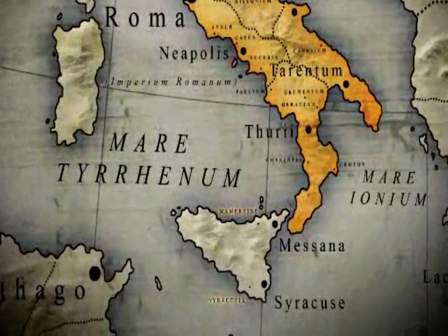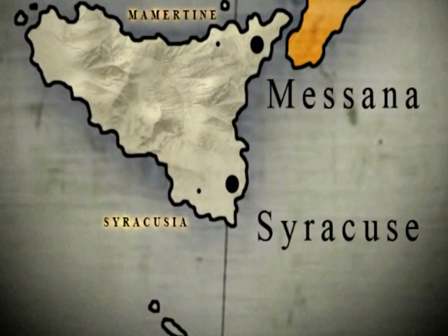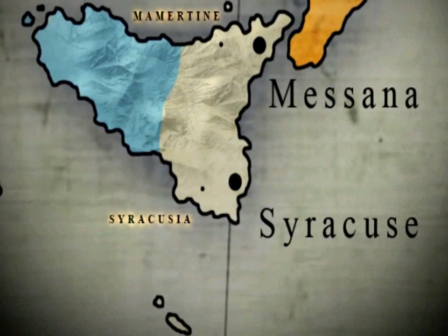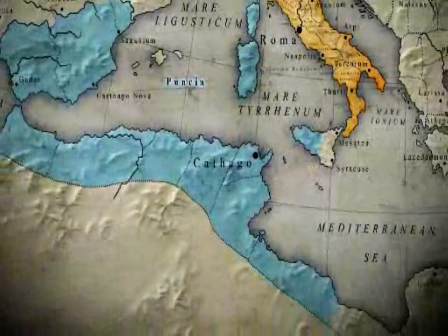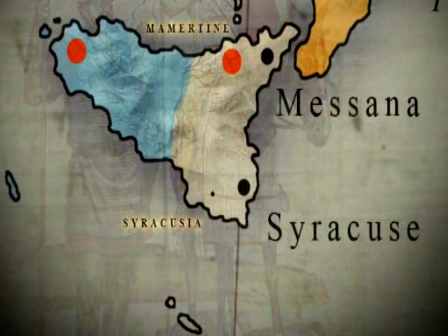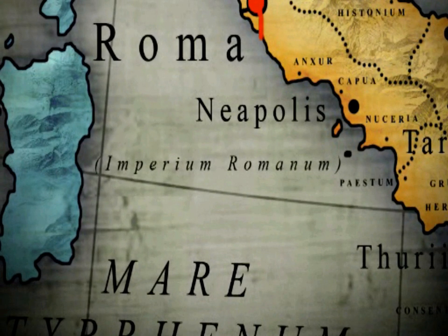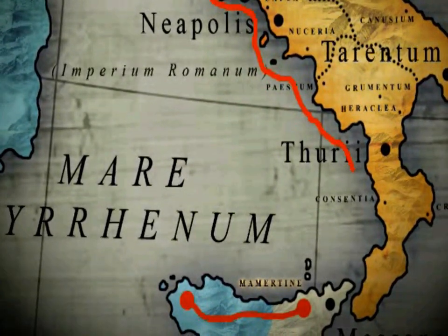The First Punic War. The Mamertines were a mercenary band who had occupied the town of Messana in Sicily. The rest of Sicily was split between Carthage and the Syracusians. Punica is the Roman word for Carthage, hence the name of the war. Hero of Syracuse had laid siege to Messana and the Mamertines had requested aid from Rome and Carthage.